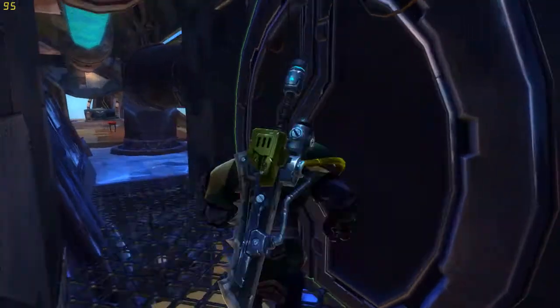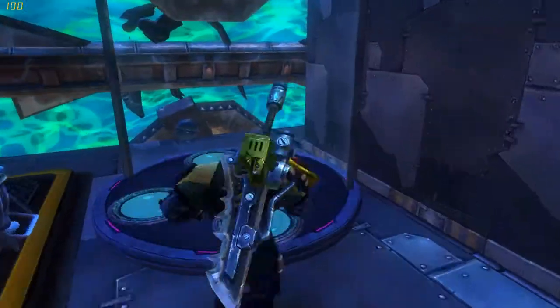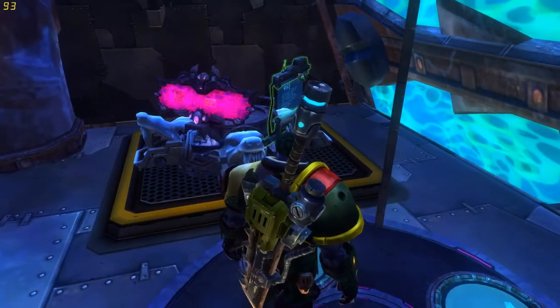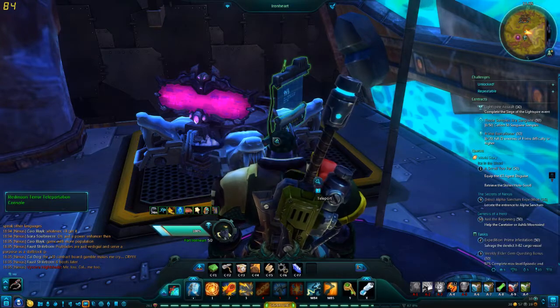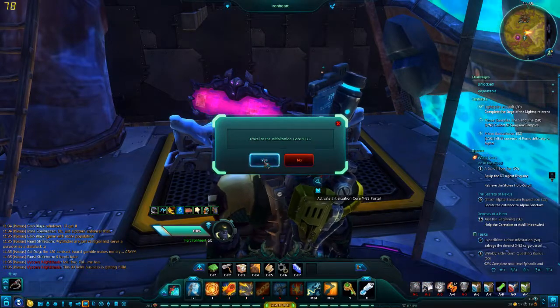And in this room is my transporter room, because you know if I build a ship it's going to have a transporter. It's got the same two that are in the game, which is Palavira Point and the initialization core Y83.